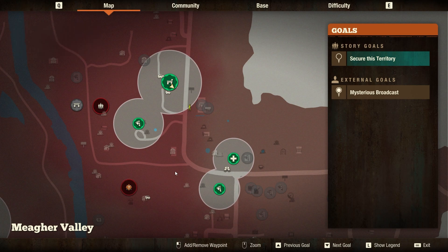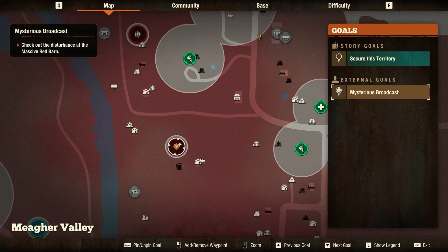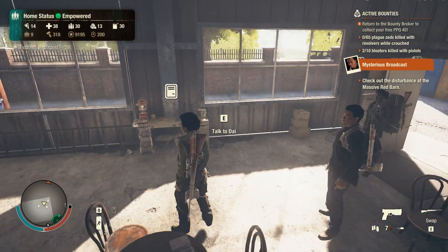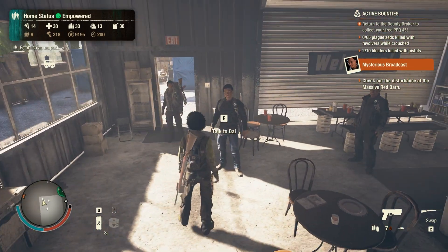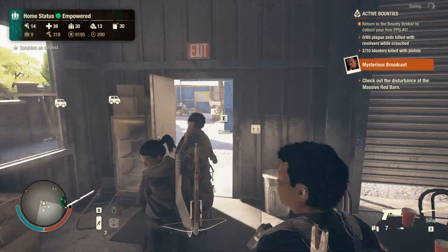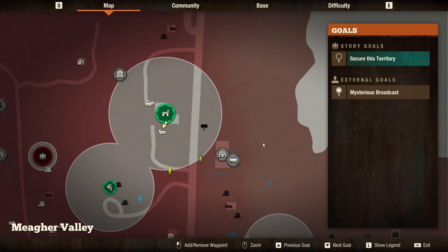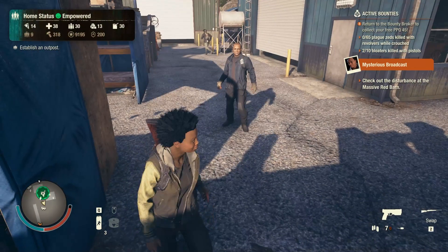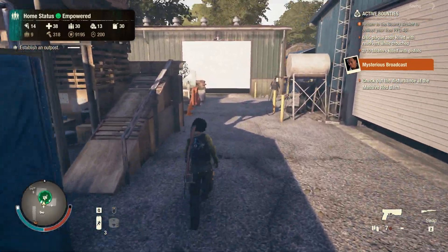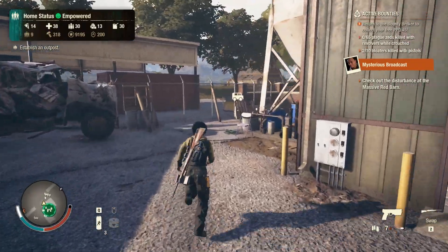Somebody's asking us for help at the massive red barn. These guys are hostile — they're red, so I don't know what's going to happen. Alright, let's head there. There's a bloater. Let's take the car — I was thinking of running, but it's too far away.